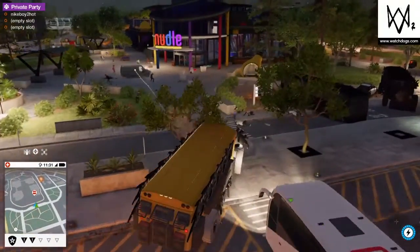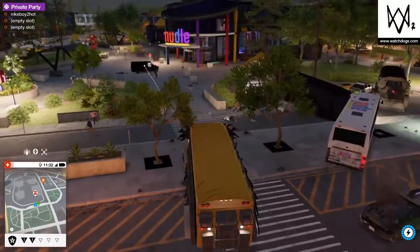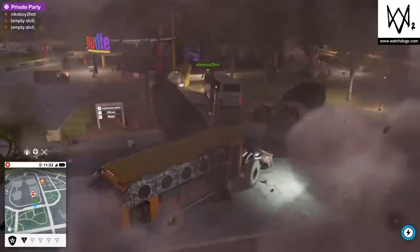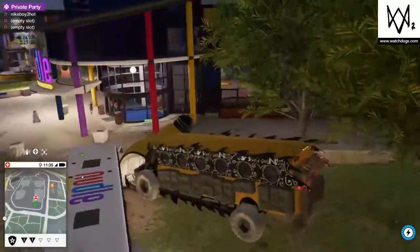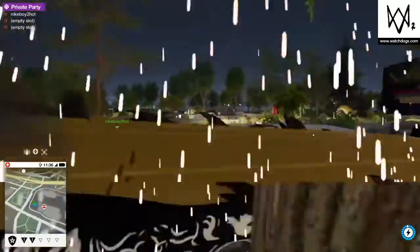I'll show you how to do it. So the buses are gone because we actually spawned multiple vehicles. But I want to show you the glitch right here. You have to ram it into this yellow thing, and beware you might die. And you want to use your turbo — you need to use your turbo so it will be like that.